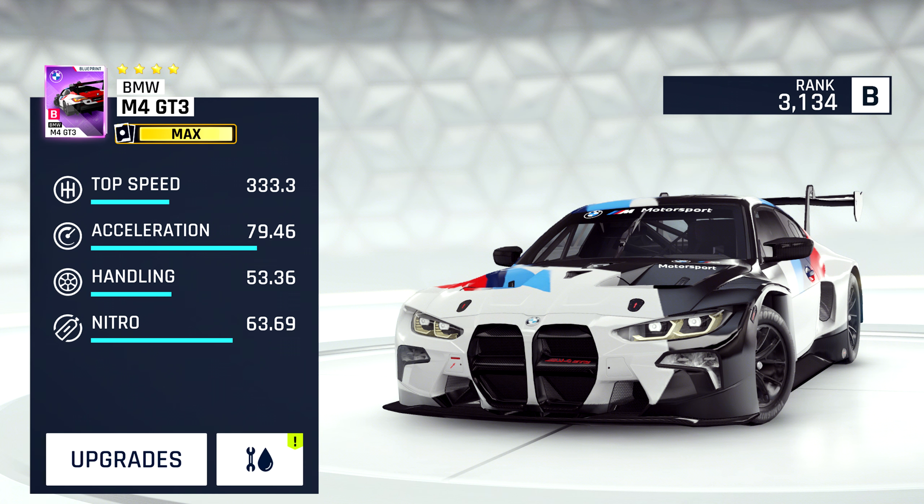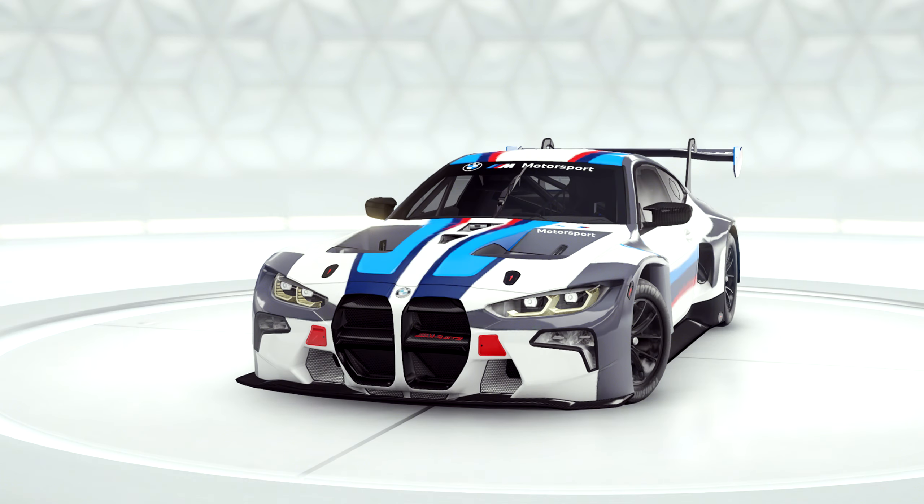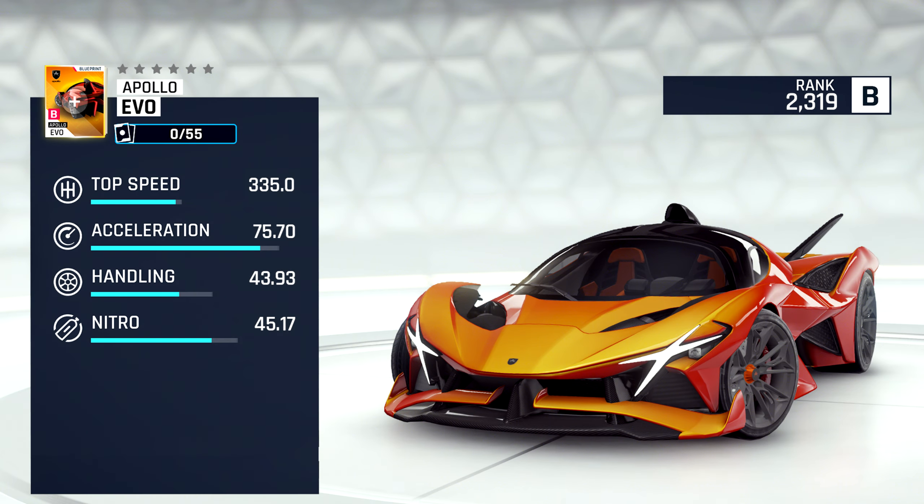Moving into Class B we have the BMW M4 GT3, which I thought was a homage at first. Its stats are similar to those of the 911 GT1 Evolution with slightly higher top speed and acceleration but slightly lower handling and nitro. You'll be able to unlock this car in the Wanderlust Season Pass, but it probably is going to be fairly low in B-Class, so not really worth it. You do get an exclusive decal also in the Legend Pass.